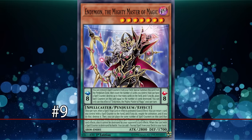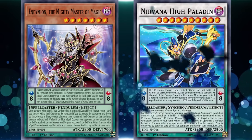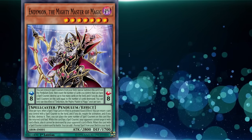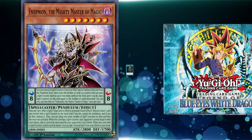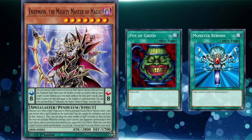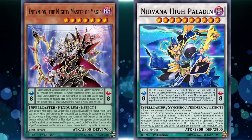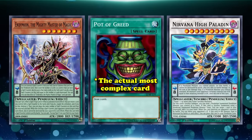And summoning to number 9 is Endymion, the Mighty Master of Magic — the boss monster of the Endymion archetype that's managed to reach meme status alongside Nirvana High Paladin due to their ridiculously long card text. Power creep is a normal part of games, and Yu-Gi-Oh! is no different. The cards available have grown steadily more complex and powerful since The Legend of Blue-Eyes White Dragon, but for anyone used to the simplicity of cards like Pot of Greed or Monster Reborn, it's a shock to see just how complicated cards have become. Endymion and Nirvana High Paladin are idols of complexity due to having the most text out of any cards in the game, making them appear really complicated and difficult to parse at first glance.